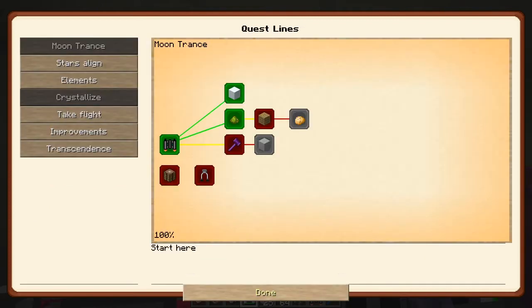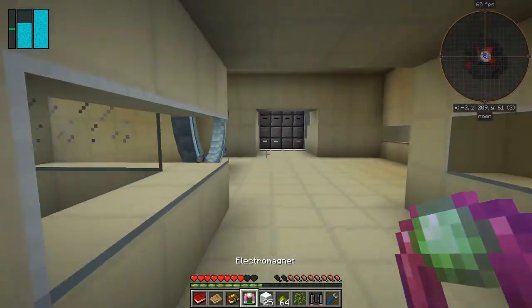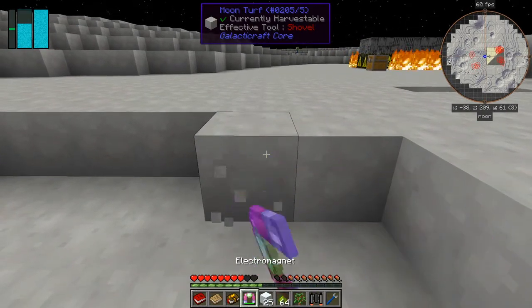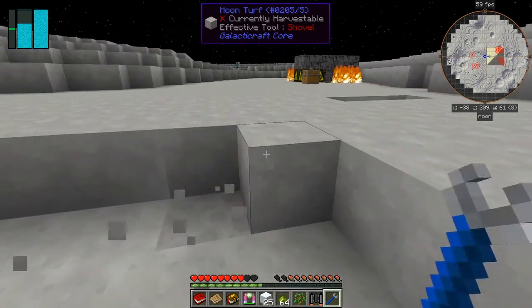The next quest wants some moon turf. Now moon turf - how are we going to get that? I think we either need a diamond shovel or an unstable hammer. There's some static noise - it says we've just scanned some files and need to get some matter. So let's see if we can dig up some moon turf outside. It says effective to shovel but the shovel isn't working - let's try it with the crescent hammer. Yes! I've got to get 10 of these.